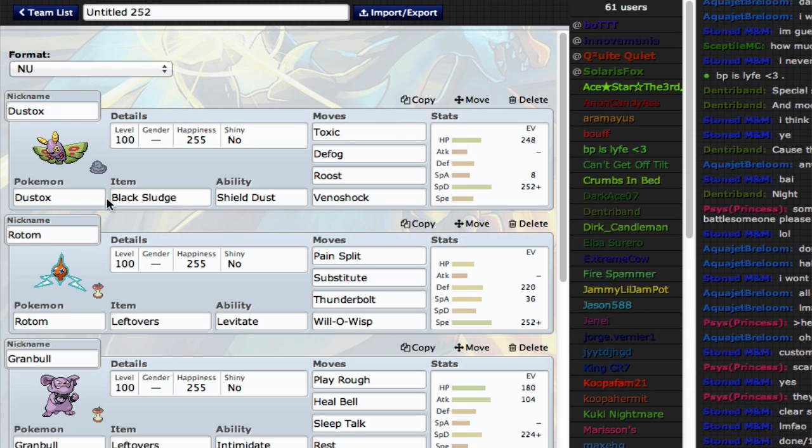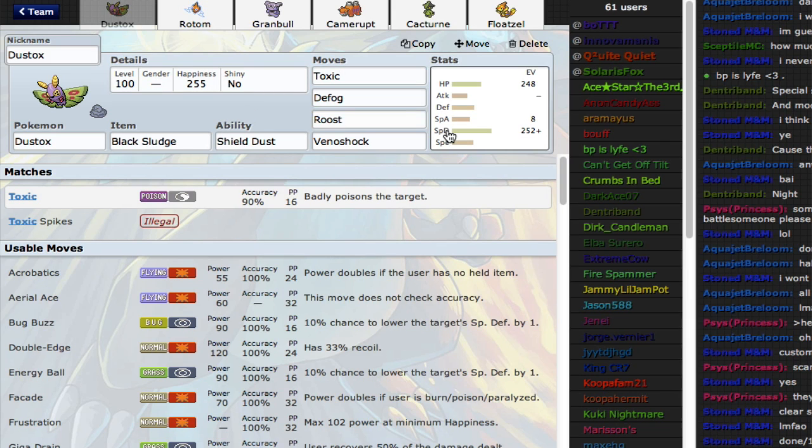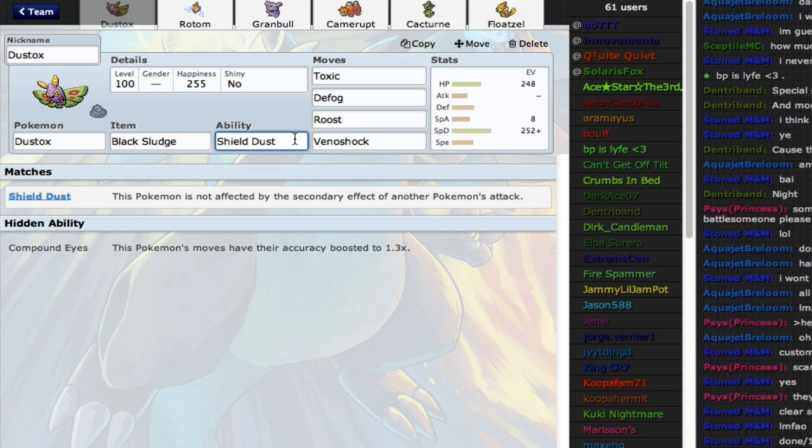Made a team already, have it right here. Special defensive Dustox with Defog, because everyone uses Mantine, everyone uses Lumineon, and I'm tired of seeing those Pokémon. I want to use something else. And special defensive Dustox surprisingly does a decent amount of work, actually. You guys will see here. The Shield Dust ability means I can't get burned by Scald, I can't get frozen by Ice Beam, I can't get paralyzed by Thunderbolt. It's amazing.